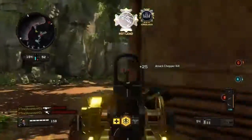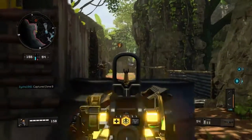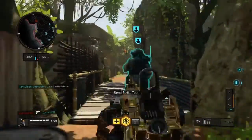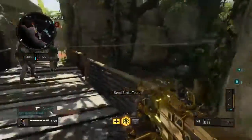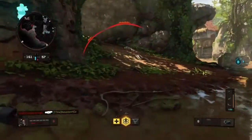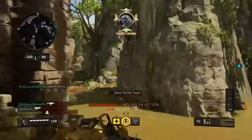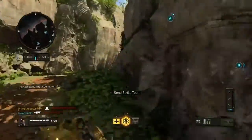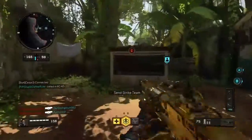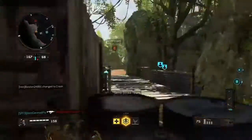Smoke checked, we're cool. Taking Bravo. D locked down. Ready to pacify and control. Launch Hellstorm on my mark. Losing Bravo. You're reserves low. Tactical reinforcements available.